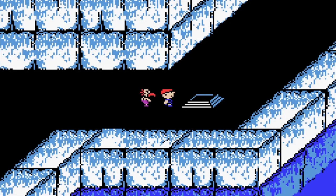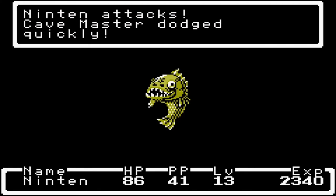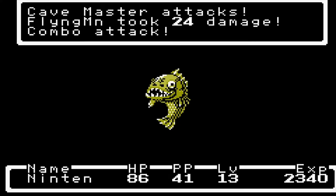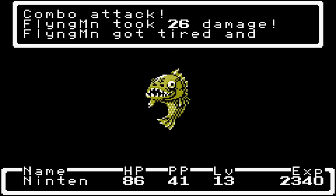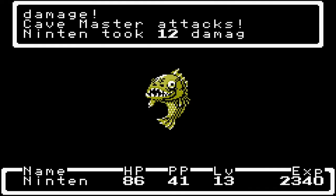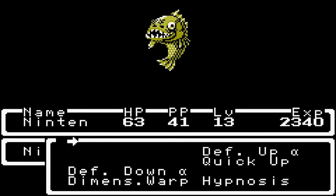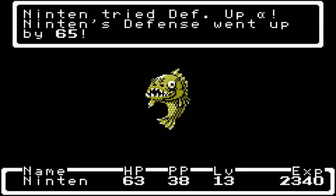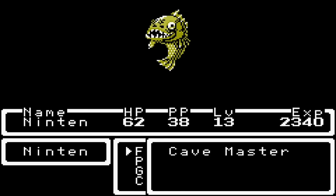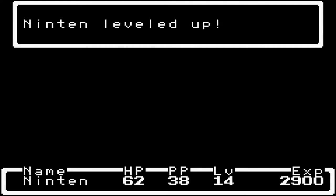A boss fight we can do is this one right here — this is the Cave Master, and he is a pretty simple boss fight to defeat, unless you miss like I did just there. A Flying Man is much appreciated here. He combo attacks Flying Man, and Flying Man died. I might have to use PSI to raise my defense — that's a lot of damage. Defense Up Alpha. Okay, now he only does one damage. We just gotta fight him and we defeated him.